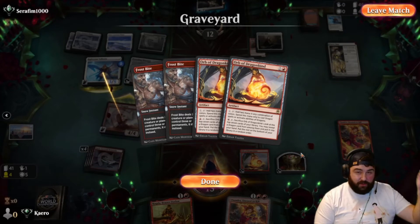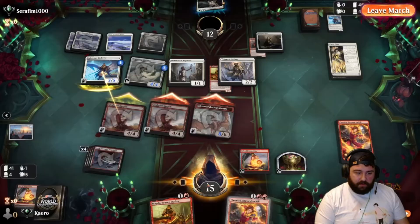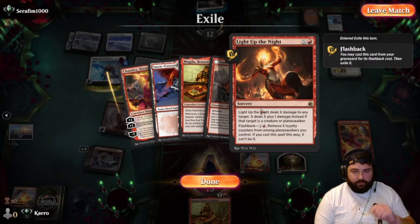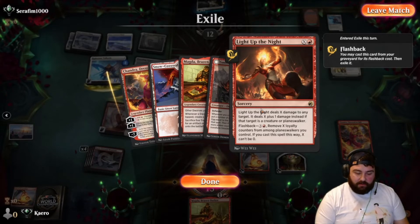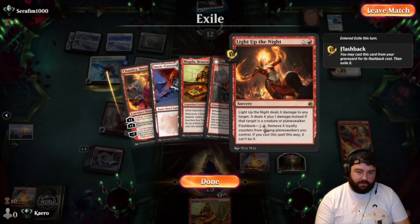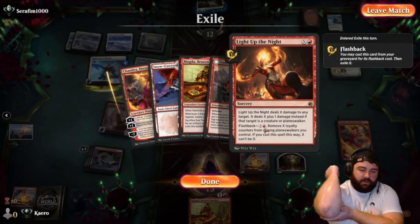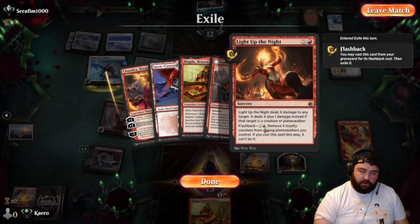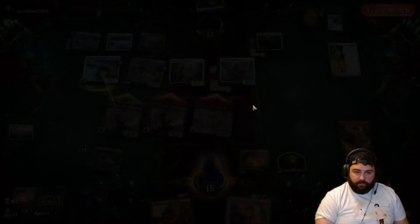I thought the flashback was sort of a fringe benefit of having that in the deck — I didn't think it would actually matter to deal the final blow. Basically: Light Up the Night costs X and a mountain, does X plus one to a creature or planeswalker, and you can flash it back for four, removing X loyalty counters from a planeswalker you control. We plussed Chandra, exiled a mountain we couldn't play, then removed four loyalty counters to blow up their three-five angel so we could get in for more.